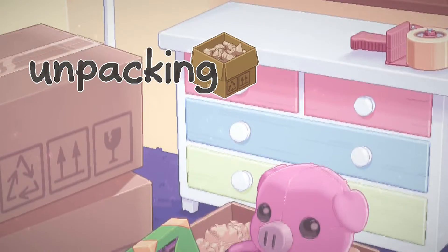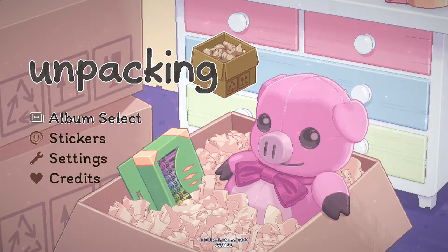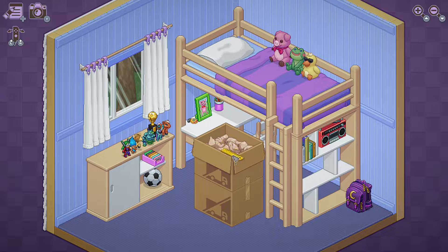Unpacking is a very zen puzzle game developed by Witchbeam, published by Humble Games. I learned about Unpacking on Twitter from my Twitter bestie, Puddlecore. She recommended the game to me, and from looking at gameplay, I thought the visuals were absolutely stunning, because you can't go wrong with a nice 16 to 32-bit game. However, the idea of a whole game being about unpacking seemed really weird to me in concept. I'm not really big into simulation games — I've never played stuff like PC Building Simulator, Goat Simulator, and so on — but this game seemed interesting enough.